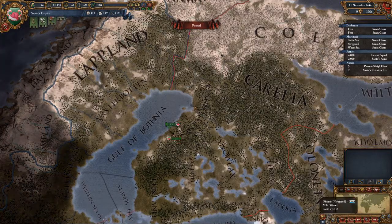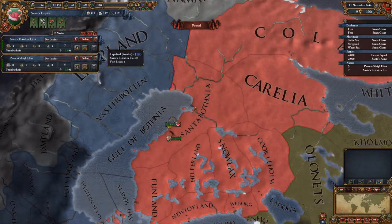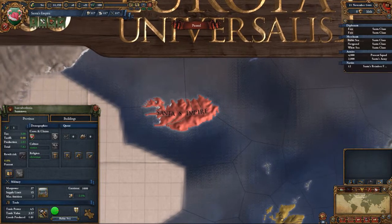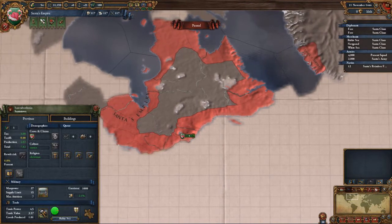I enjoyed it when I played it, and it comes with that fantastic Christmas music in the background. It replaces everything. Santa's Empire — we're playing Santa's Empire. It's a mod on Steam, you can get it now. Santa's Empire holds all of Finland, Iceland, and has already colonized part of Canada and Greenland.